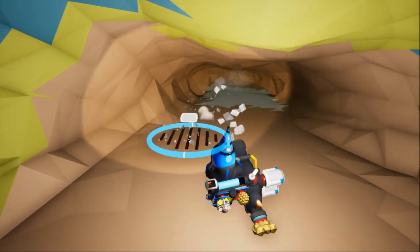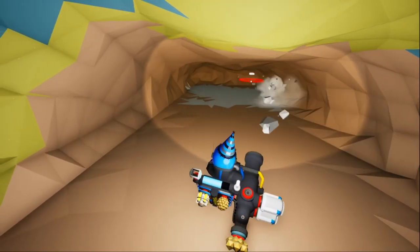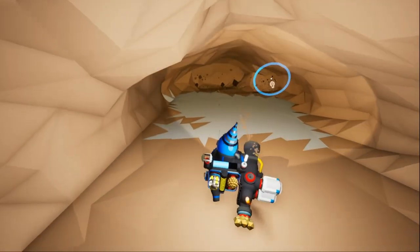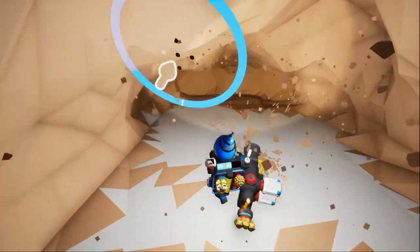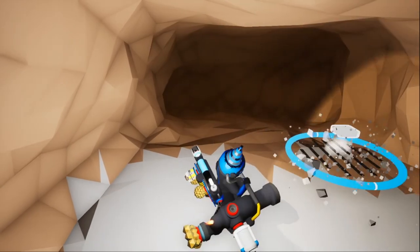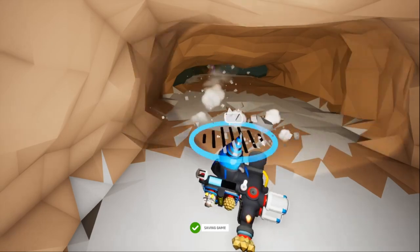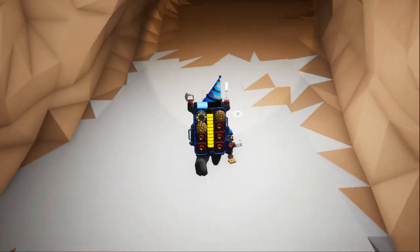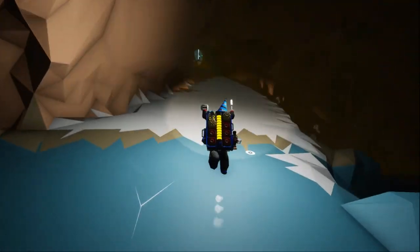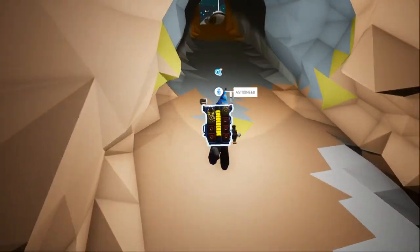If you want to go get more resin, I can make us oxygen filters so we can keep resupplying oxygen down here — I have the baby RTG. I've set up bases many times. How many times have I accidentally stranded us on other planets? I'm pretty good at starting over. What are these big mushroom-looking things? Don't touch — tasty snacks. I don't know if I want to. Good snack — am I gonna die? Good snacks.